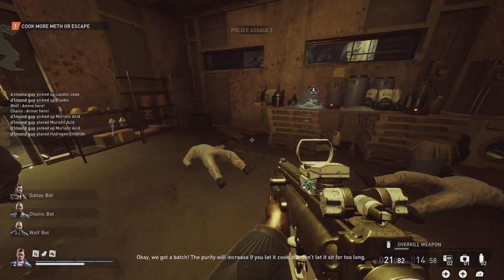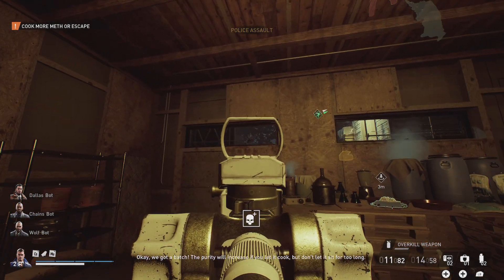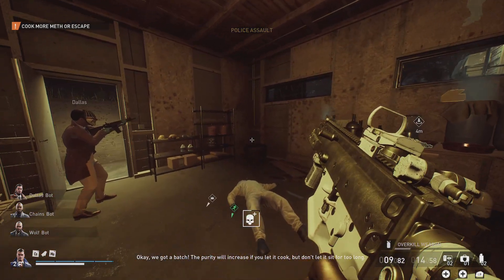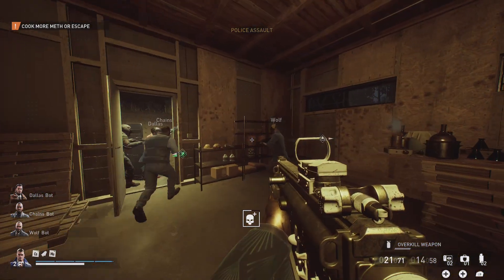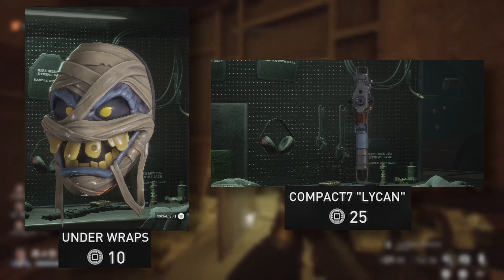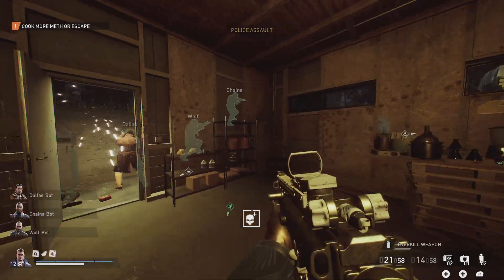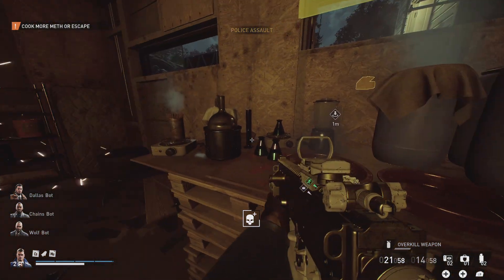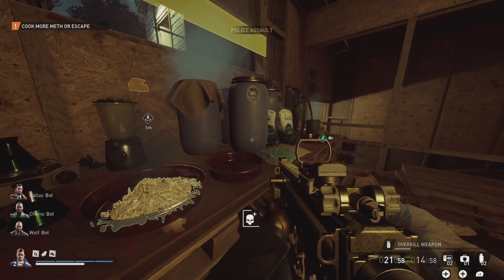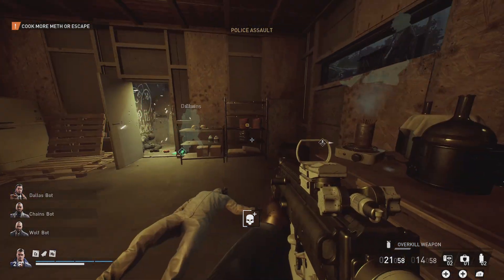As we've discussed in previous videos, we got two brand new legacy heists in the form of Cook-Off and Turbid Station. I'll be making a separate video on each of those heists, so watch this space for those. There are also two new cosmetic items in the form of the Underwraps Mask and Lycan preset weapon, both reasonably priced and pretty good looking cosmetics. This update also saw the addition of the long-awaited Transporter skill line, most notably granting heisters the ability to carry two bags at once, while also providing some other perks relating to bag carrying and transportation of loot in general.